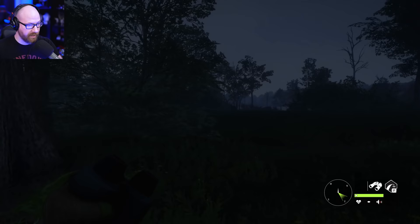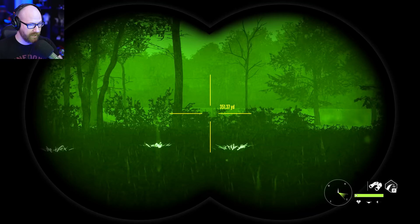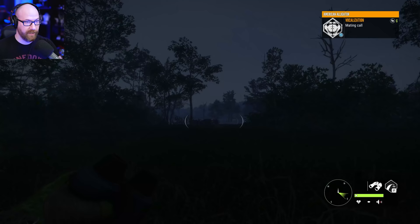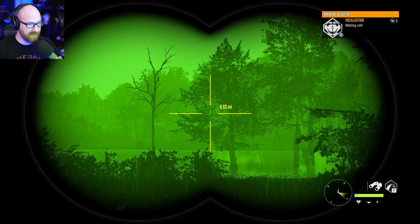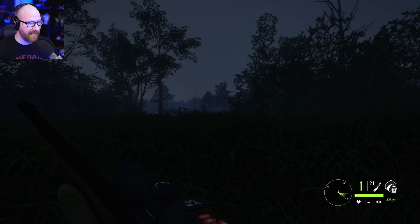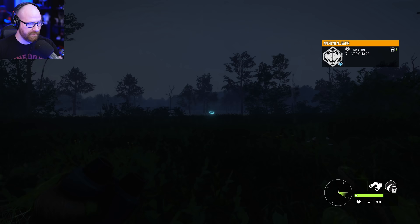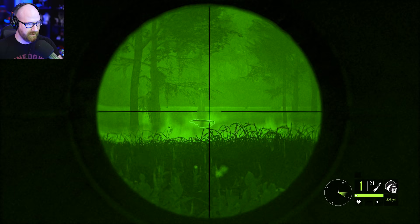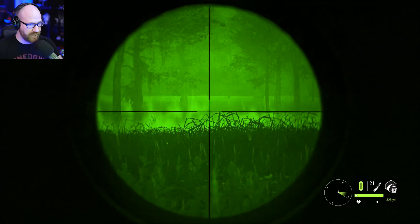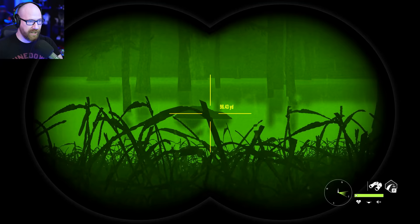We've made it to the swamp and it has started raining again. We'll see if we can find some gators — they're going to be real active around this time. Looks like we have a rest zone up here. Already got one doing a mating call out there in the distance. There he is — 295 yards. He's coming right for us; 139 yards now. Let's take the shot. Went for a lung shot to try to drop him in one hit. I think we definitely hit him. We got him!